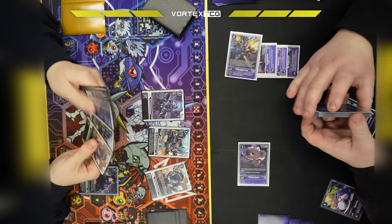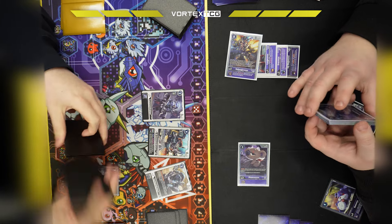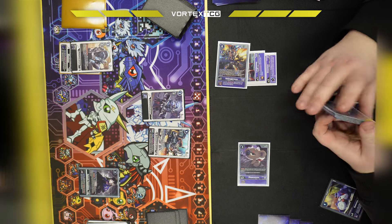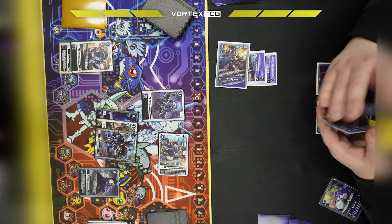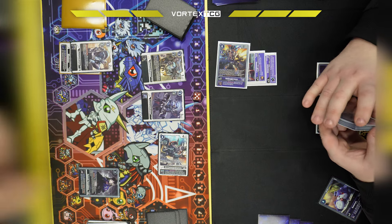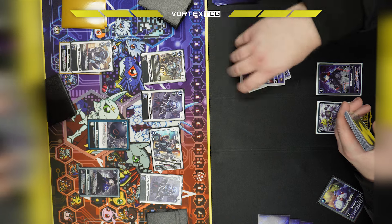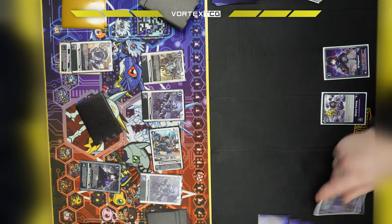Now it's my turn and I'm at 1 memory. I'm thinking about the Delay effect — I don't know if I want the level 4 out because I don't want it being deleted, or rather prevented from deletion by the Decoy. I swing into the High Commandramon through the Fascomon, look at the top 3, and play out the Commandramon for more value while getting rid of the Fascomon. Then I go for the DCD bomb which allows me to return three and then delete the stack essentially.